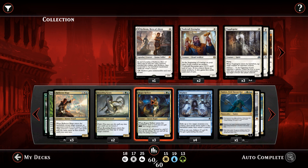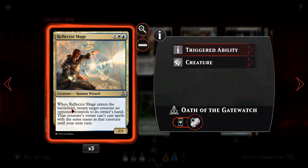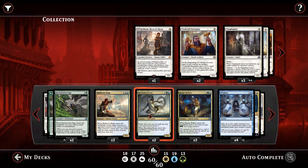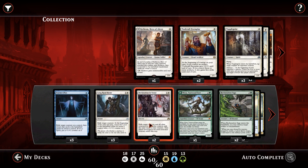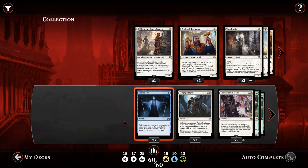So what does a flicker deck do? It exiles cards and then returns them — takes them off the battlefield and puts them back, re-triggering all of their enter-the-battlefield abilities. We've got creatures like Reflector Mage and Bounding Krasis. It's a tempo deck: you play lands, slow your opponent down until you get to about six to eight lands, then you start flickering every single turn and getting huge amounts of value.